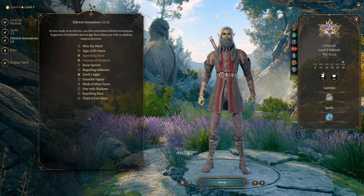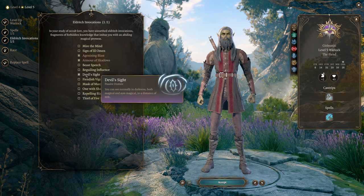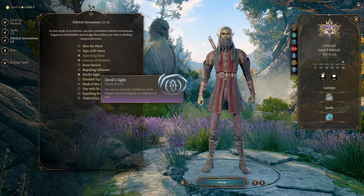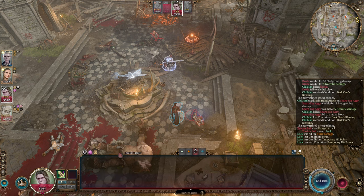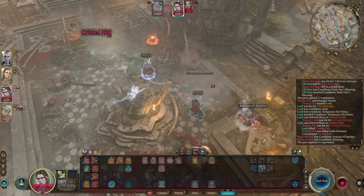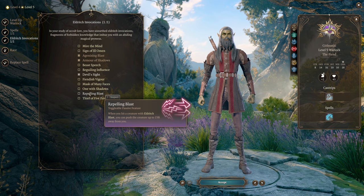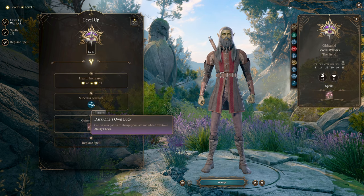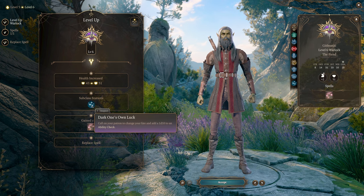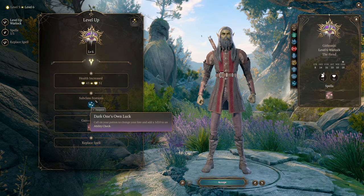You also get to choose another Eldritch Invocation at level 5 — I'm picking up Devil's Sight, which gives 80 feet of non-magical and magical darkvision. Alternatively, you can take Repelling Blast to push enemies back 15 feet on your first Eldritch Blast hit — this is a toggleable feature, so you don't have to knock them back if you don't want to. At level 6, you get Dark One's Own Luck, which lets you add a 1d10 to an ability check. This can be used in conversation and is very powerful.